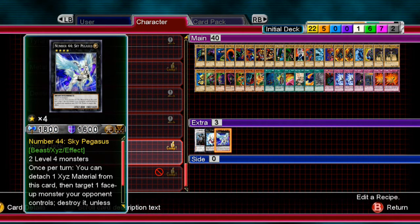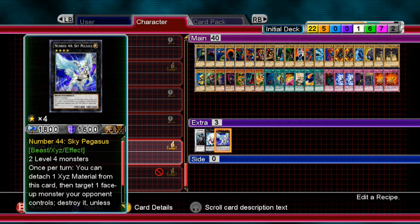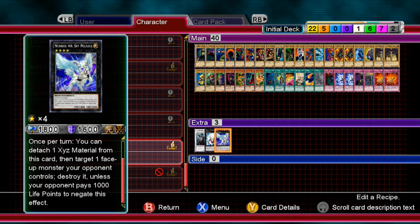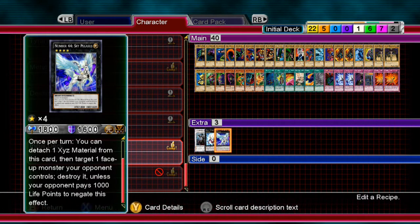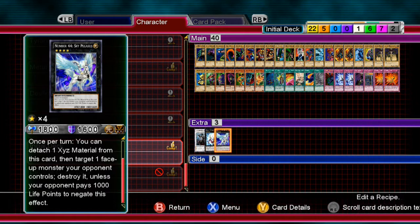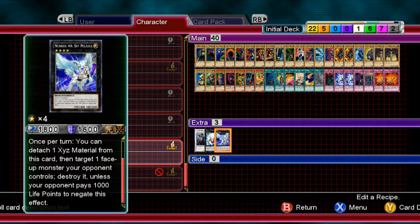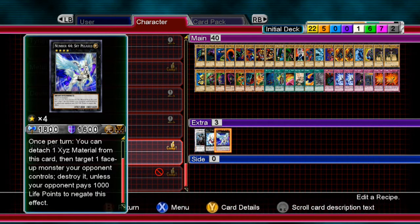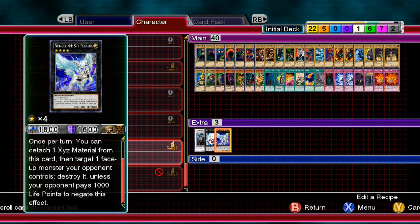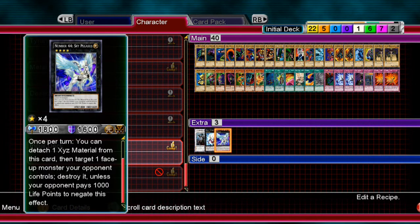For the extra deck, I'd give it to Skypegasus. I really like this card because of its once-per-turn effect where your opponent gets to choose: you detach one and they either take a thousand damage or their monster gets destroyed. When your opponent loses life points and can't decrease them, you can take out stuff like Marshmallon or Spirit Reaper.